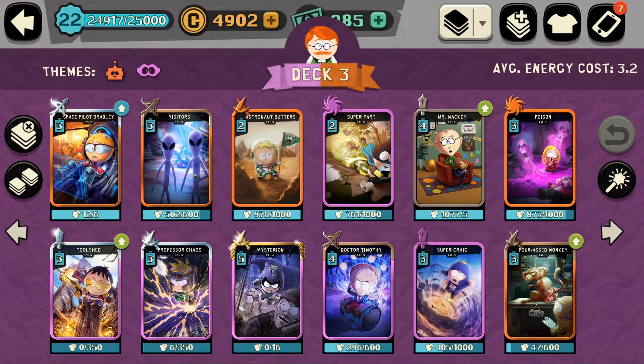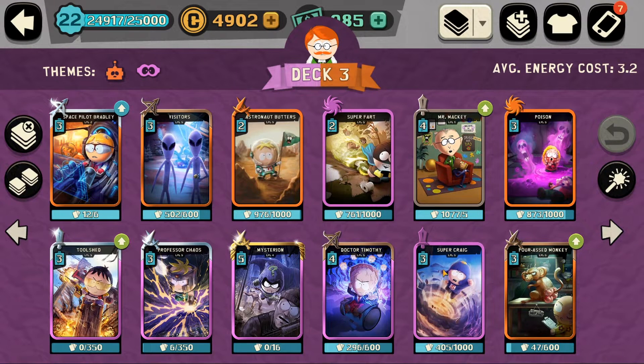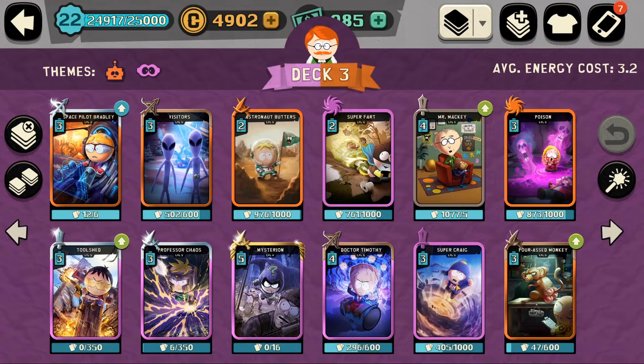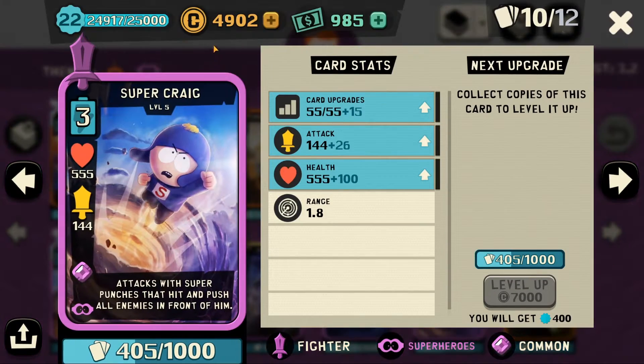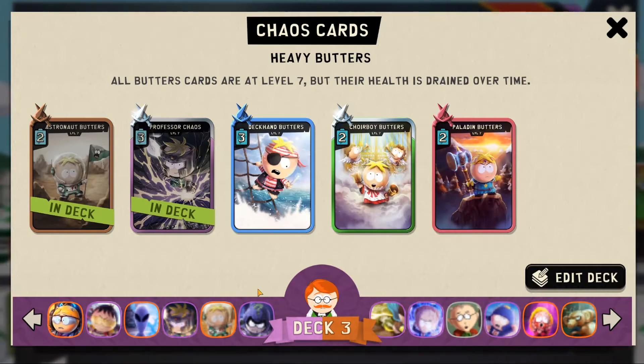Tool Shed — maybe not the best pick but I kind of want to use him. Craig is probably another best unit here since his range is enough to actually hit an assassin before they even get close — unless they're being boosted by Bradley. With the health draining and the damage, they should die. Let's get into it since I don't really have too much time.